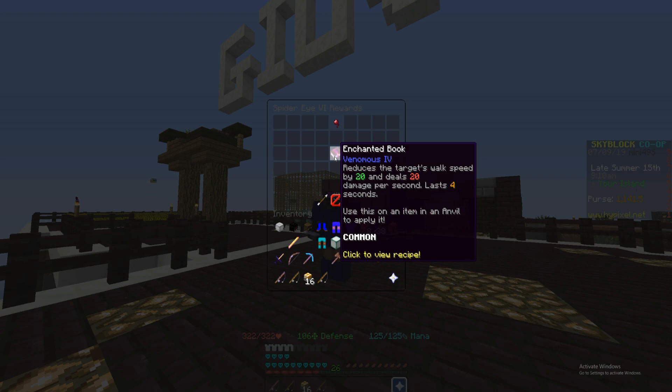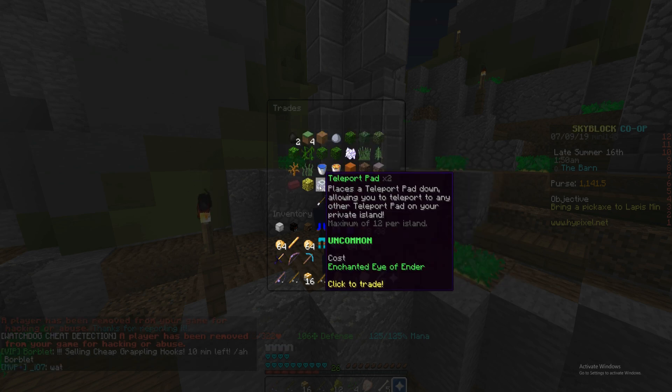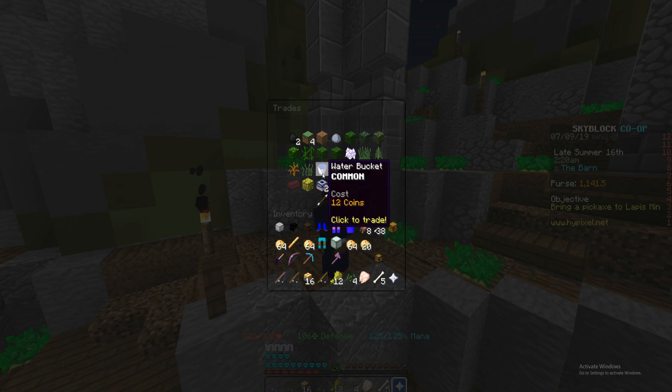One thing I almost forgot to mention is there is now a teleport pad trade. It places a teleport pad down allowing you to teleport to any other teleport pad on your private island. It costs 1 enchanted eye of energy and you get 2 teleport pads, so you can go from one location to another. I'm going to grind for an enchanted eye of energy and show you guys how to get the portals as soon as possible.